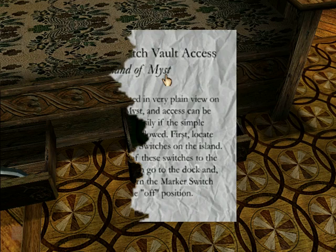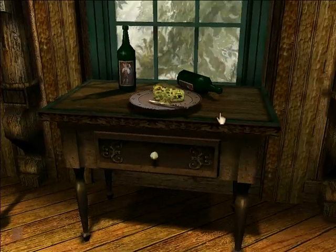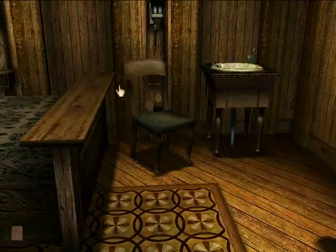So what I'm trying to say is that there's a certain hidden vault inside Mist Island. You just gotta locate all the switches on the island — you should know where they all are by now — and turn them all to the on position, then turn the marker switch at the dock to the off position, and open the secret vault inside. That cheese looks nasty, moldy, and old. Well, that's what that's all about.